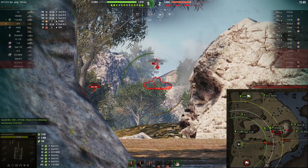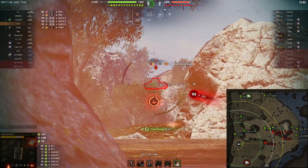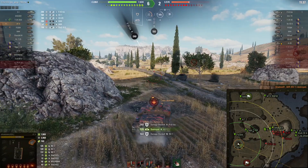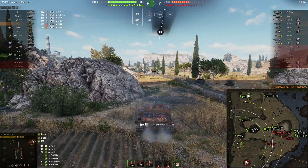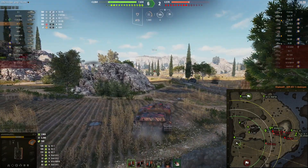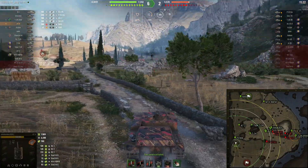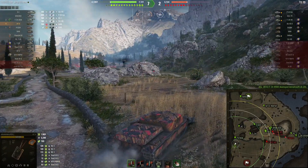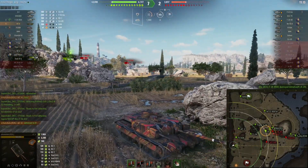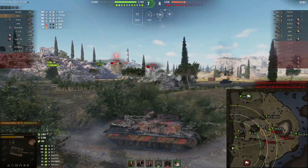I spot the KV1 on my left and decide to finish him off quickly. Firing away — but then RT fires a round onto us and the SU85 fires another round. Thankfully damage was blocked since he was firing from range and couldn't hit the weak spot on our top. The major threat now is from the artillery which can do fantastic damage. P43 Bis over there has also been spotted.